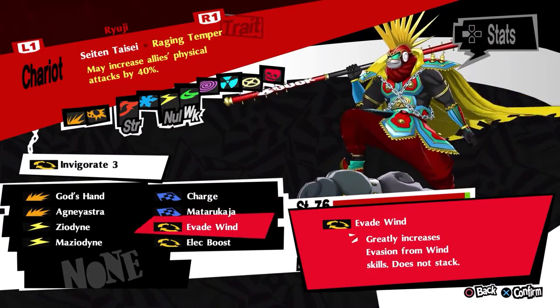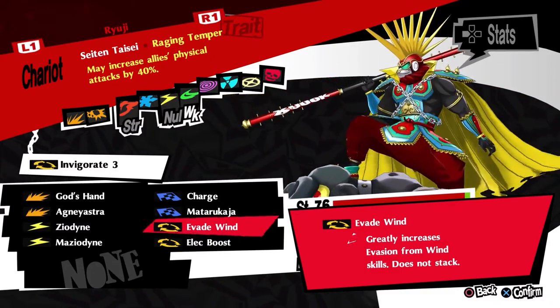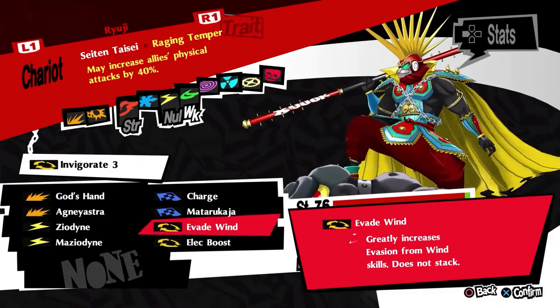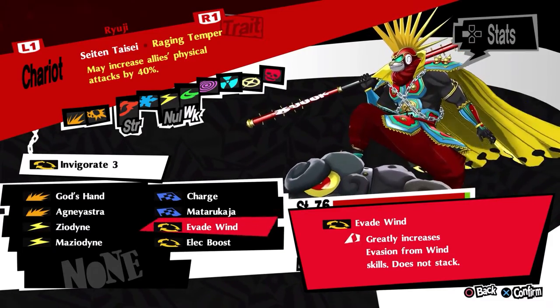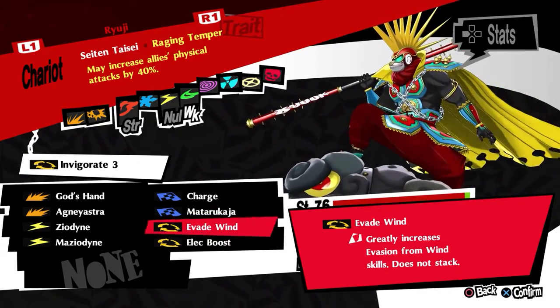And then finally, Evade Wind — pretty basic, greatly increases evasion from wind skills. Since Ryuji is weak to wind, you want to dodge those wind skills as much as possible. This in conjunction with Tantric Oath R basically means he has a very, very low chance of getting hit by wind skills, which is great because getting knocked down is bad.